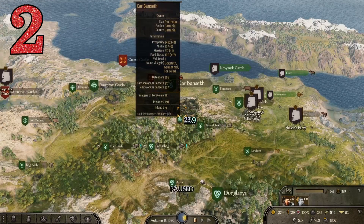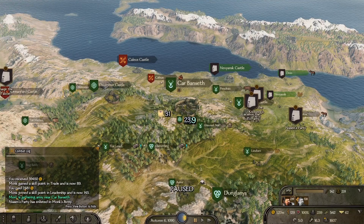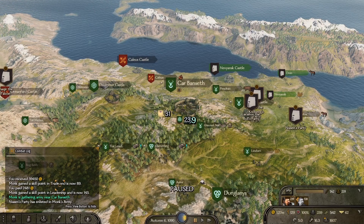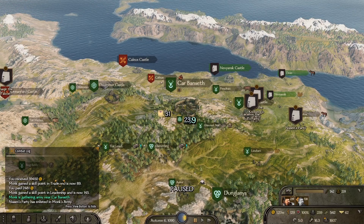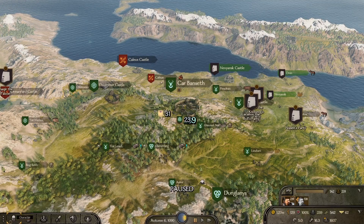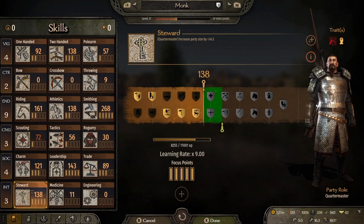Tip number two is how to bring up the combat log. All you have to do is hold select or back, depending on which platform you are on. The encyclopedia pops up at first — take that away and hey presto, you are left with a combat log. You can cycle through that to see if there's anything you missed. Unfortunately sometimes you can miss some important things in this game, but this way you don't have to.